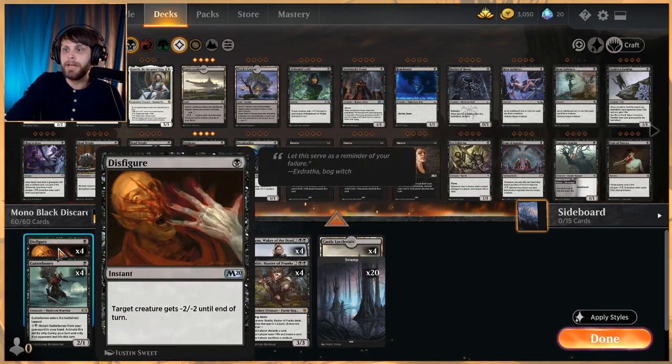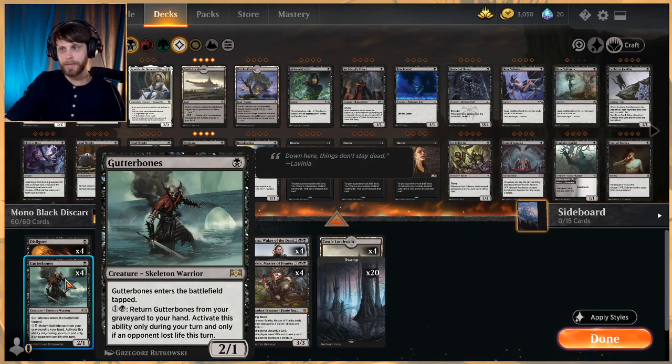Looking at the deck as a whole: early in the game we've got Gutter Bones — a nice two-power one-drop for one mana that can come back into play from the graveyard even if it's been dealt with.